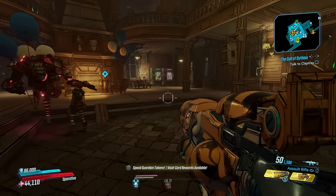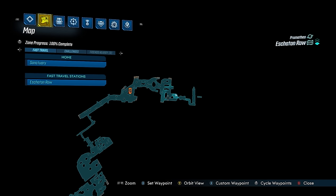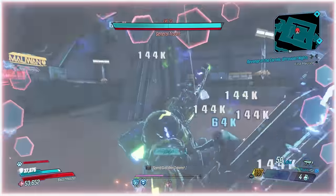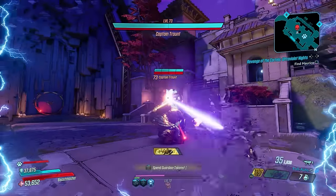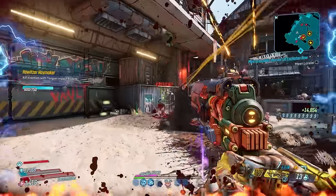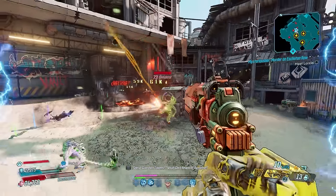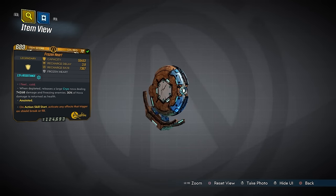We end with shields. How can you go past the Revolter, which belongs to the Director's Cut with an increased chance to drop from Sumo in Eschaton Row? The Revolter pretty much blows all shields out of the water, giving you 200% bonus shock damage and a 50% fire rate boost while Shock Enraged. To get Shock Enraged your shield just needs to break. Combine that with an action skill start anointment and you can get that bonus each time you use your action skill. Rack Attack will have it constantly up, and with weapons proccing Headcount all day long, you'll reap its rewards with Fade Away too.